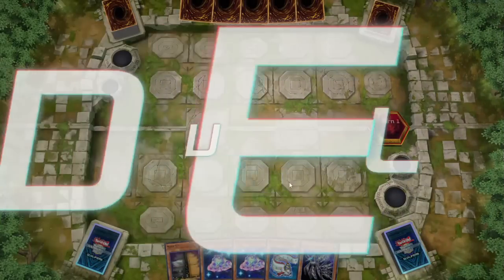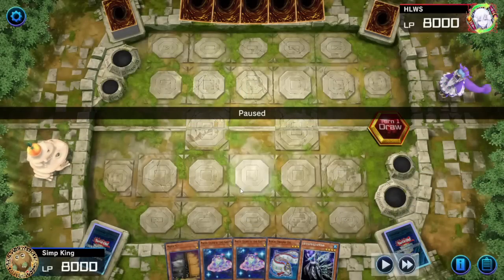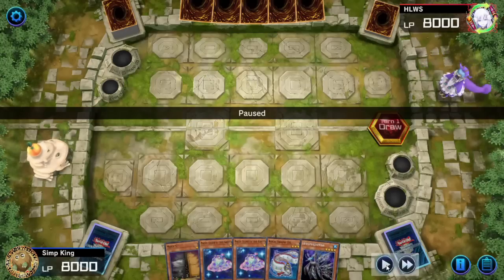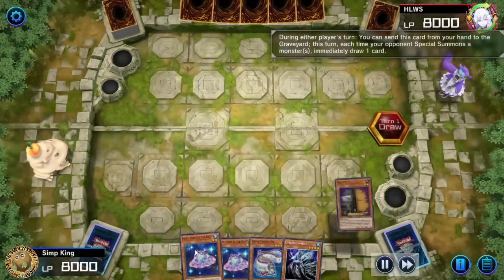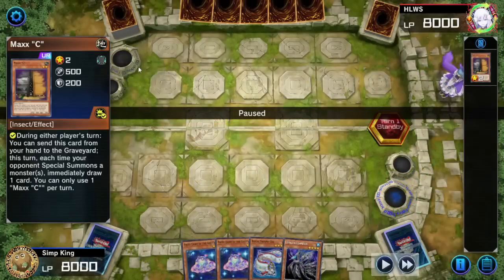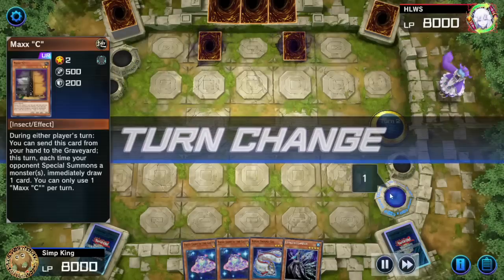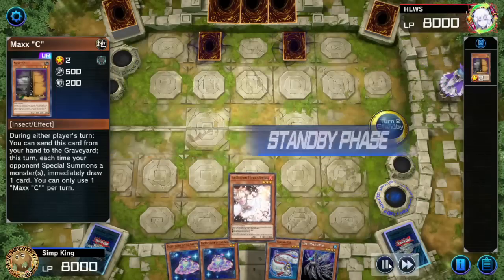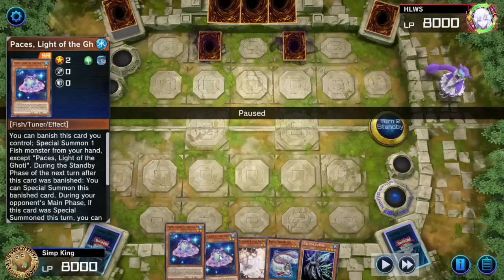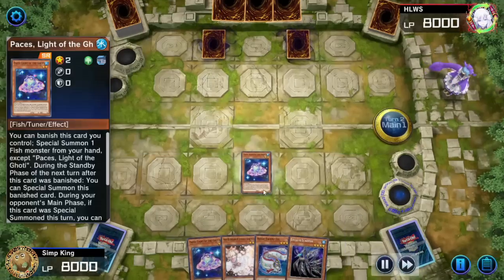If things are going badly and your opponent is going first, I recommend just giving up and going to the next game, because this deck does not really have a strong going-second game plan. We are designed to go first — and go first only. But always rip that Maxi in the standby phase. Opponent scared by the Maxi — set 2 and pass. What can this hand do? Well, this hand can do Goatee plays. We are going to try and do Goatee plays.